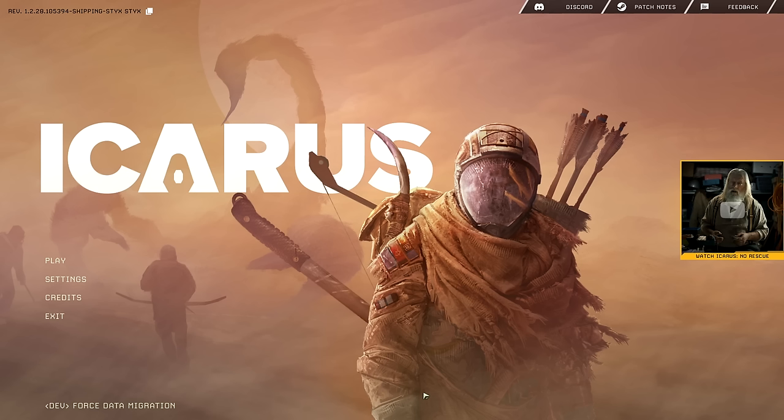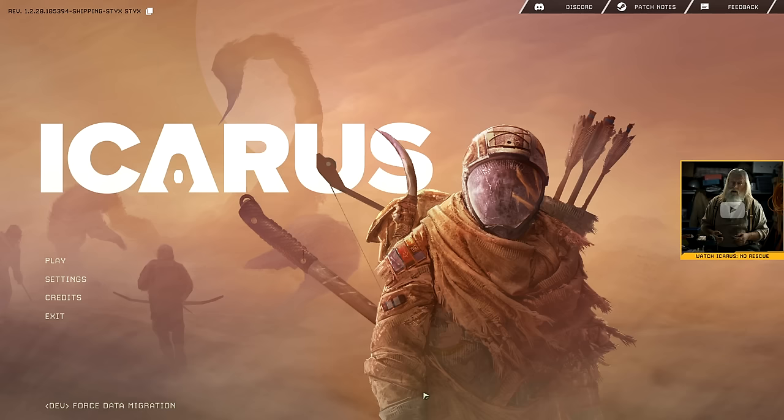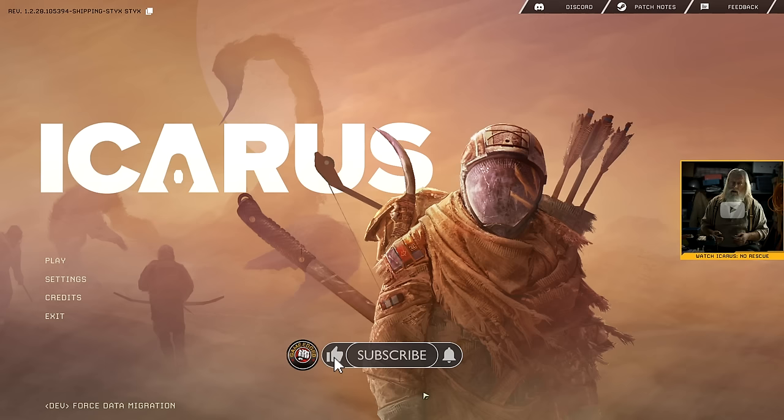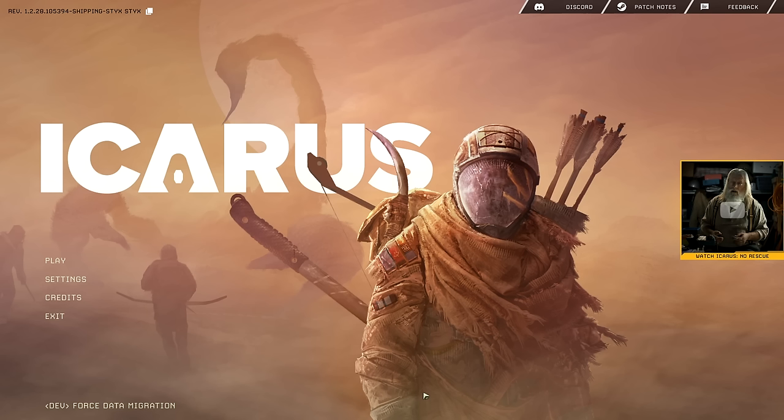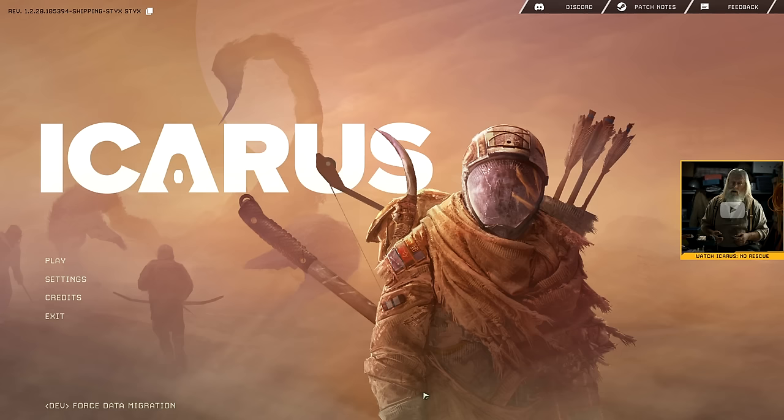Thank you so much for joining me. This is Game Edge — we're jumping in and testing out the brand new big update we've been waiting for. That's right, open world Icarus is finally here. I tried outpost off camera, I tested it, but I didn't like the idea of building a base, going off doing missions, then having to go back to the outpost. This open world makes a whole lot more sense, and it's now available on Steam.